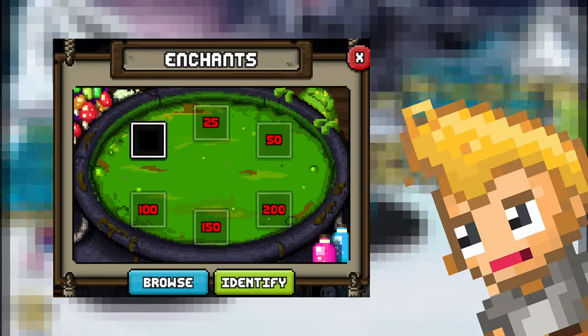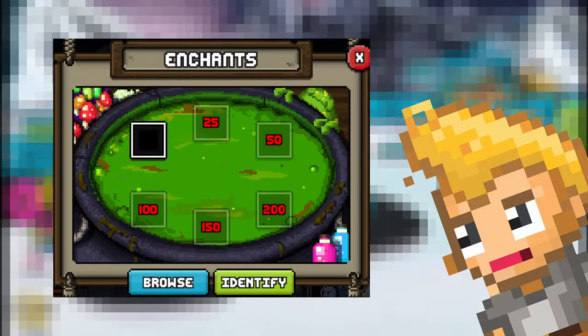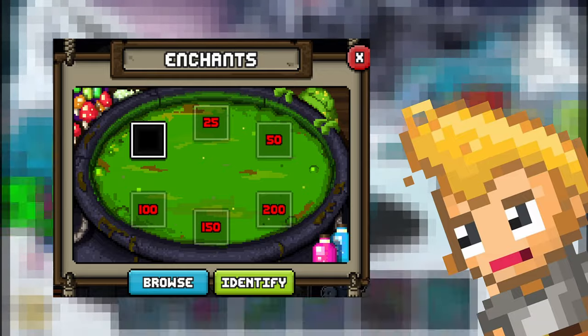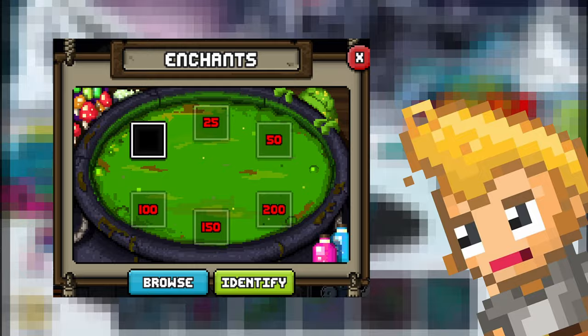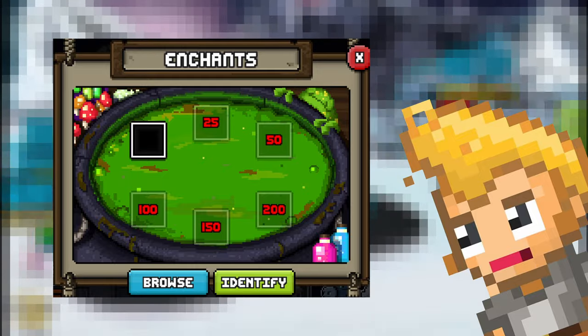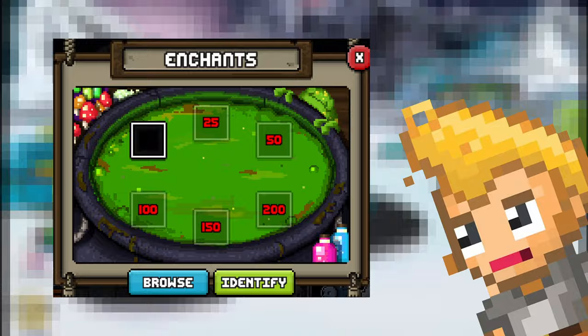You also need to unlock enchant slots. You start off with just one free enchant slot, then the second one is unlocked at level 25. After that, you will need to hit level 50 for the third one, and every 50 levels after that you will unlock more until you have six total slots.